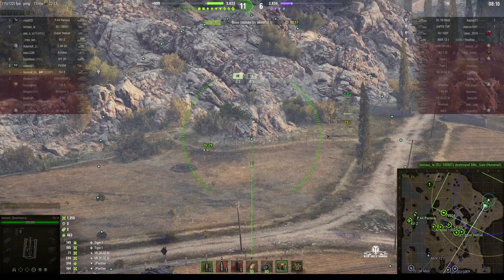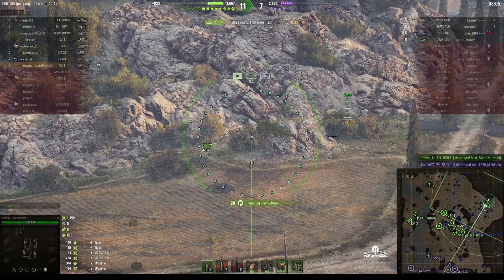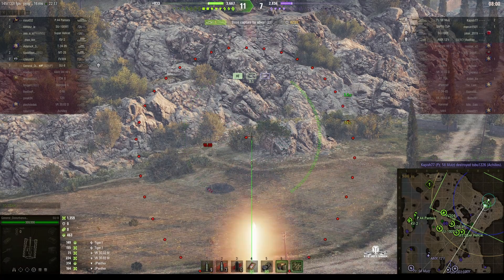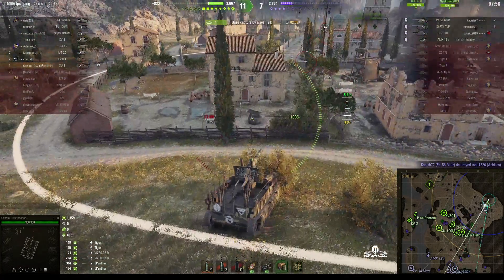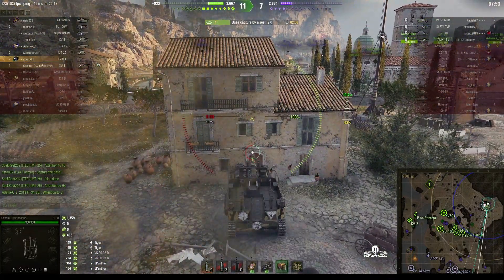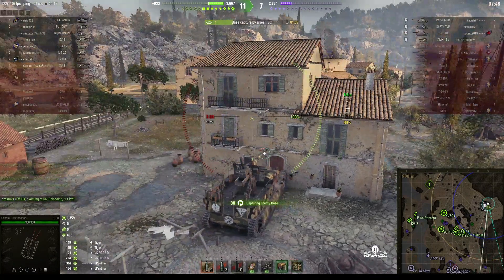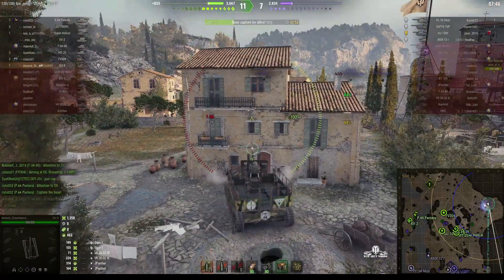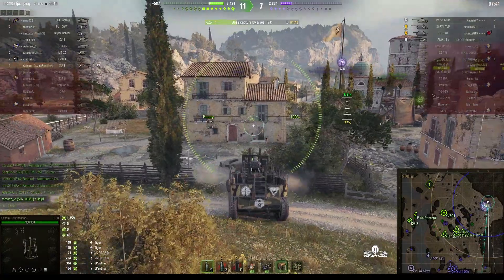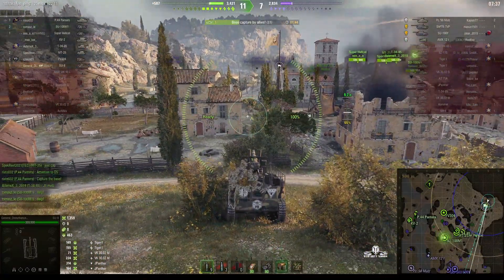Our guys are forming a line to stop the enemy from coming this direction, so it's basically an all-you-can-eat buffet. Most of the enemy are hiding behind the rocks, so all I've got to do is plant the shells behind the rocks — just like they said in The Hitchhiker's Guide to the Galaxy: 'The secret of life, the universe, and everything is just to bang the rocks together, guys.' At least I think that was in that movie.